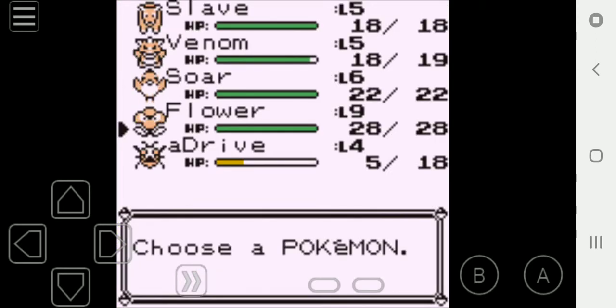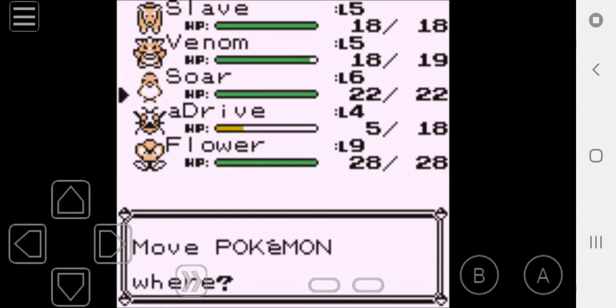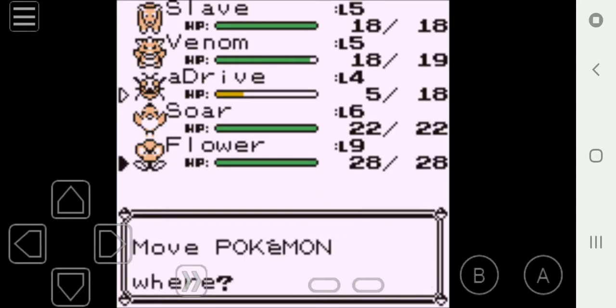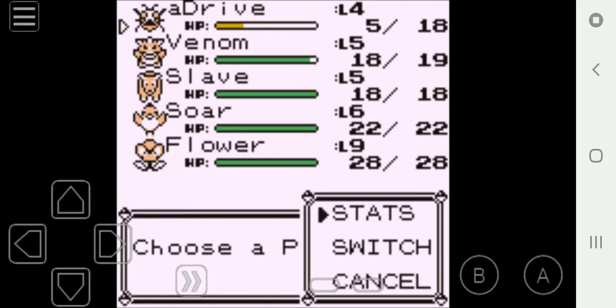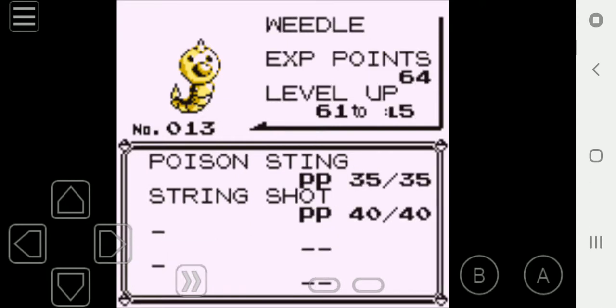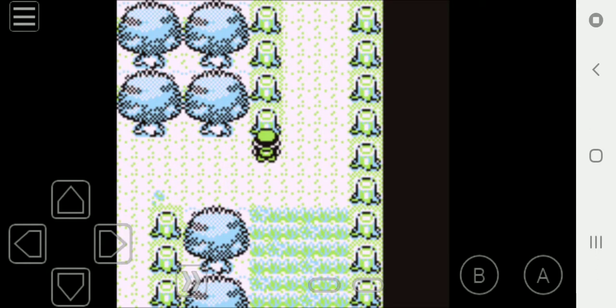I'm going to be putting A-Drive in front of the party so we can get him leveled up as well. Because after the first turn, A-Drive will become a Kakuna. Weedle is a physical attacker with high speed. He knows Poison Sting and String Shot, and is almost at level 5 — not too bad.